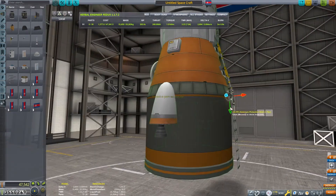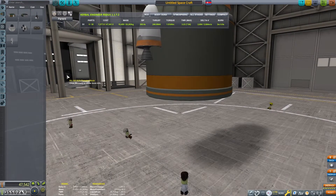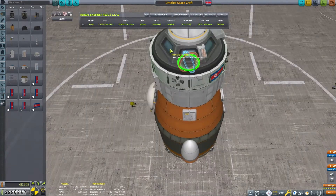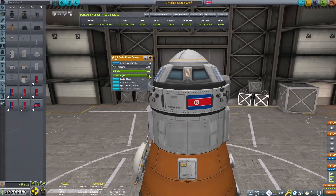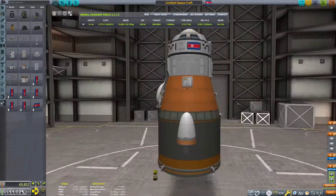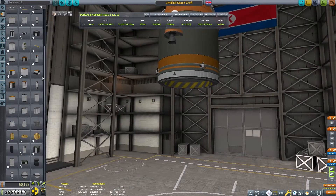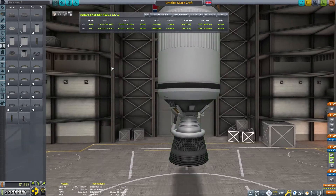We're going to put some ladders on here just in case we have difficulties getting back in, although it doesn't end up being something we need. We're going to put on a couple drogue chutes to help orient the craft as it descends, and then we'll put some regular chutes on here. This won't slow the craft down enough to land,